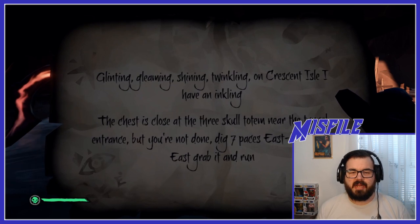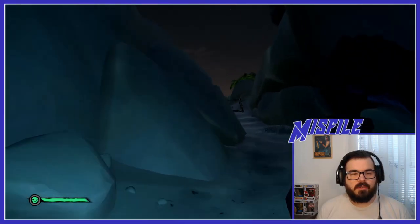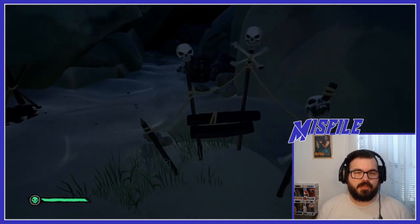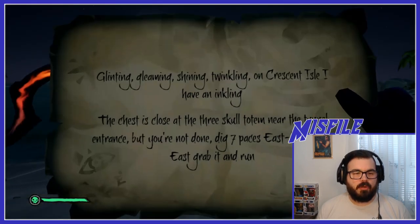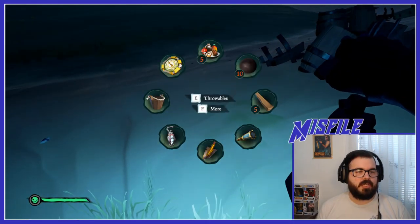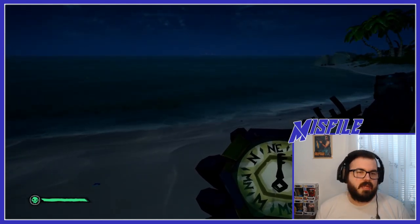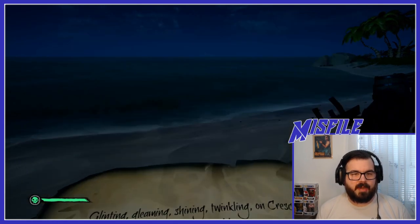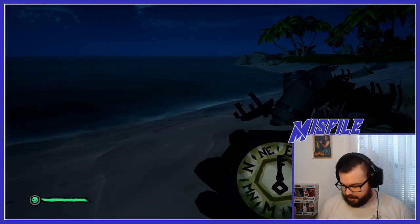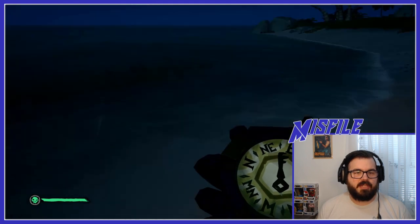Dig seven paces east by northeast — grab it and run. Could be on the other side of the tunnel. There's a Three Skull Totem right here. Now, how do you know what 'paces' means? There's actually a really cool thing a lot of people don't know about. Hold down your action button — it's left click — and then one, two, three, four, five, six, seven. Each nod of your character is one pace.